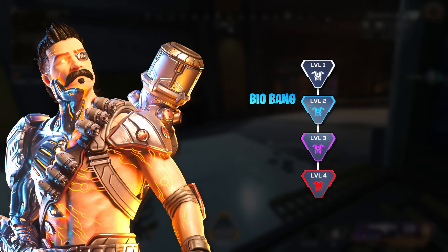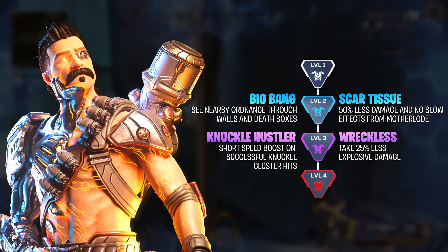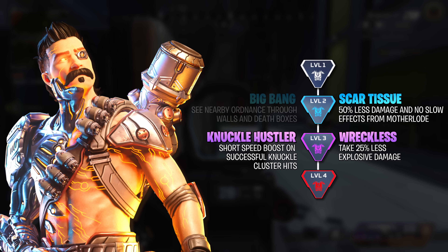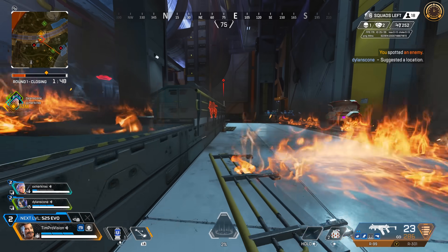Fuse also has the level 2 upgrade of seeing grenades through walls and death boxes. Unlike Bangalore, I do think there is viability here since Fuse does get extra bonuses with grenades by default. However, the Scar Tissue upgrade of taking 50% less damage and no slow effects from the mother load is way too good to not recommend, whereas the other upgrade is kind of just that convenience thing again.